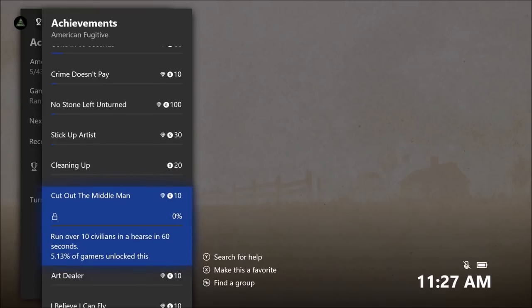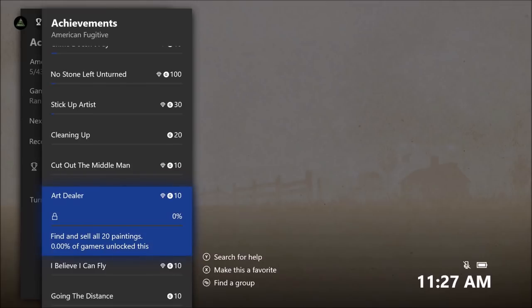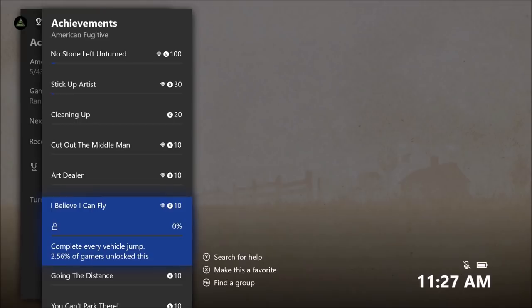Knock five people out with the toilet brush in 60 seconds, run over 10 civilians in the hearse in 60 seconds, find and sell all 20 paintings. This painting achievement — I think there's an issue with it right now. There was an update and I think it might have messed it up, but hopefully they'll fix it.